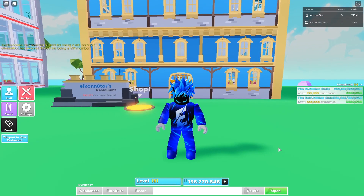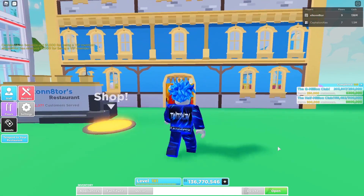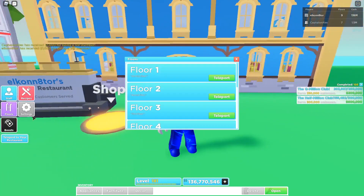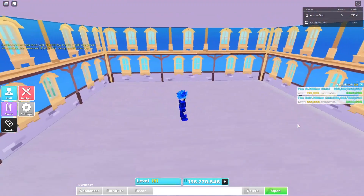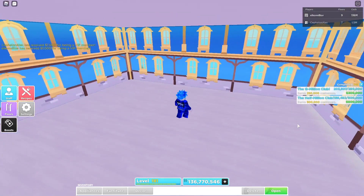Hey, what is going on guys! Today we're going to be playing My Restaurant. I'm going to be continuing part four of how to design. Thank you so much for all the support lately on this designing series — I really do appreciate it. I've had a lot of fun making these designs and sharing them with you guys. The design we're going to be making today is on your screen right now, along with all the materials you're going to need and how much it costs.